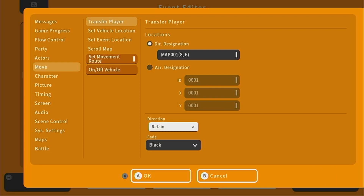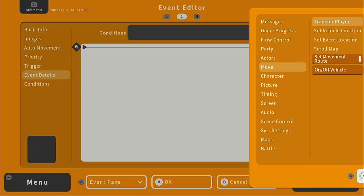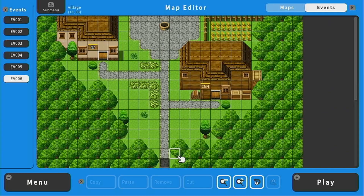For the direction, we can say retain, or manually set them facing down — either one works. Press okay, and then okay again. Now whenever we touch this event, we will be automatically transferred to the overworld.